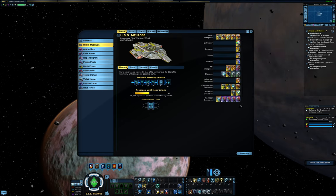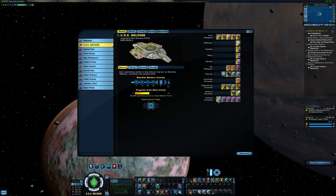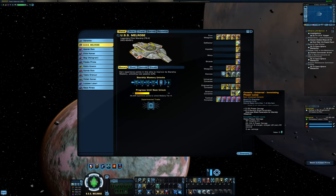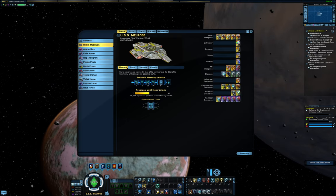Starting with my Tactical consoles, I have 4 Colony Protomatter consoles which help me maximize my healing. The 5th slot is Lorca's Fire Controls, which works with the Discovery Dual Beam Bank for more crit severity. Alternatively, I could slot a 5th Colony console here for more healing. In my Science slots, I have the Immolating Phaser Lance alongside the Cutting Tractor Beam. Cutting Tractor Beam increases the amount of damage the Phaser Lance does substantially, so this pairing is my attempt to really maximize my forward facing damage potential.